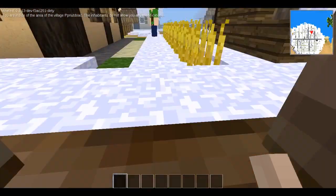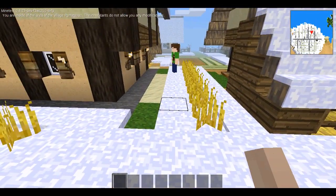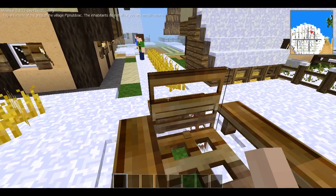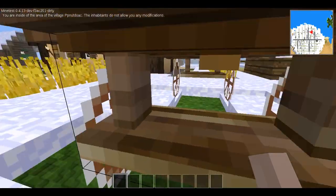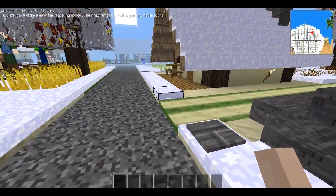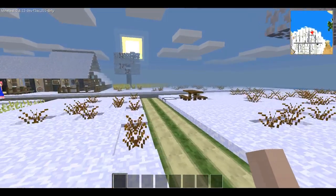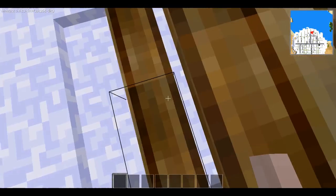One cool thing that spawns are these horse buggies — these neat little horse buggies. You can be like 'oh yeah, going for a ride,' but they don't actually move, which is sad. Someone should make a mod that makes them actually move. There's also a town well — doesn't actually do anything. And these things will spawn too: little picnic tables, which is very cool, a very nice touch.